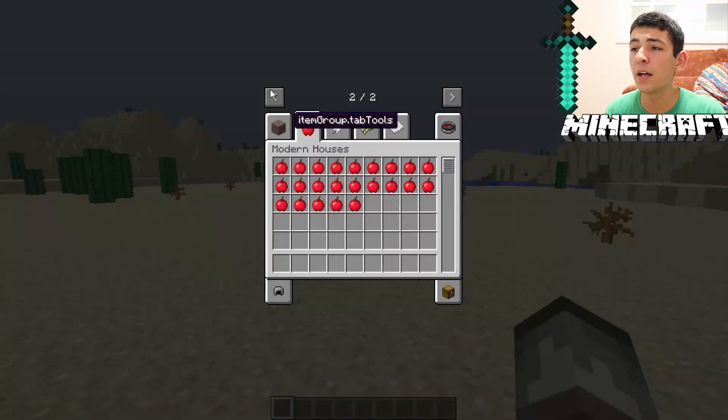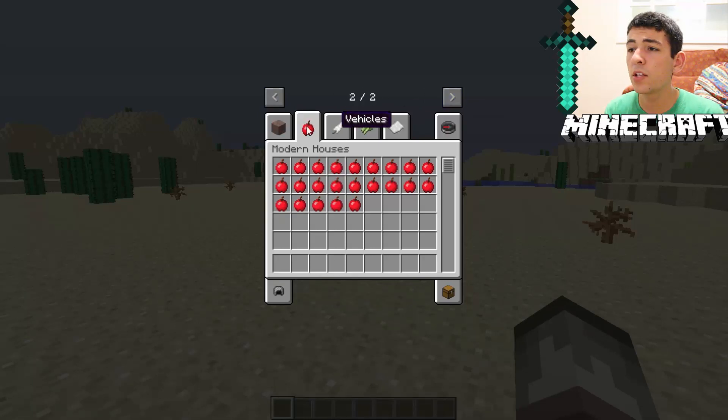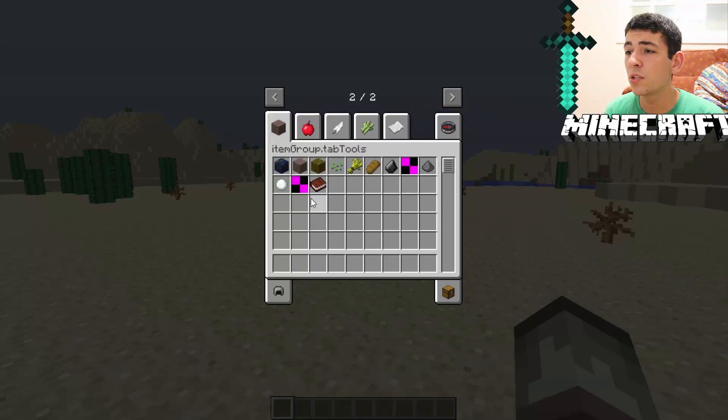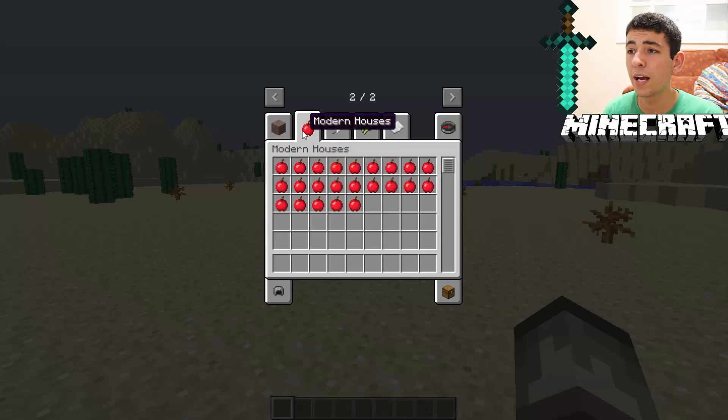Once you go into your inventory you find out that on your second window there's one tab, and then we go to the second one. This one has not thousands but loads and loads of creations. There are about seven or eight categories here, but this one is just the general guide, so if you have any questions you probably go here, go to a wiki, anything like that. But let's go to the modern houses.